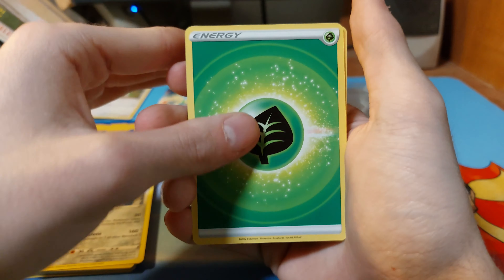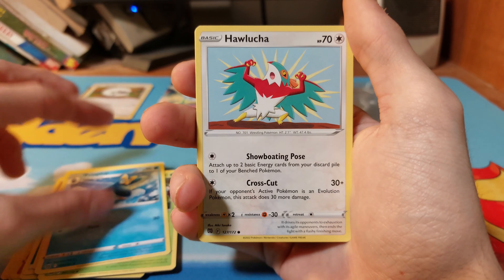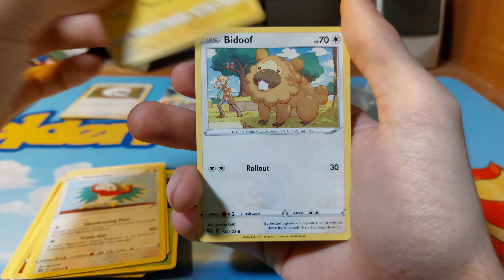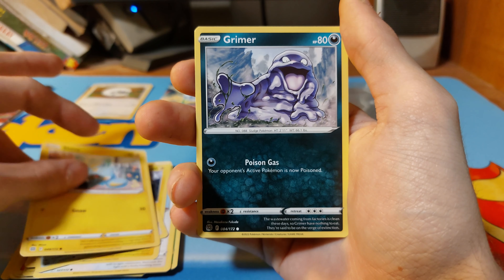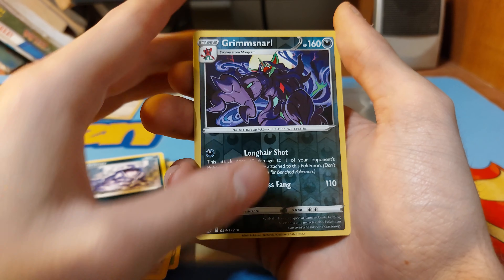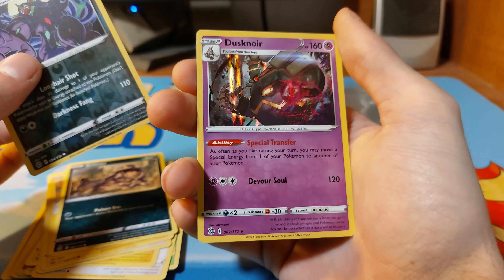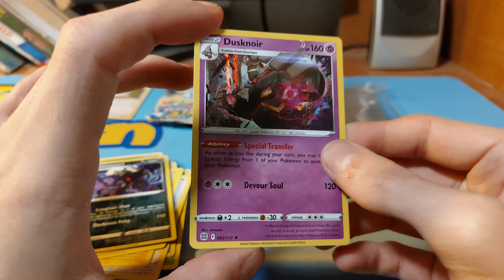Grass energy, Double Turbo energy, Grotle, Piplup, Hawlucha, Electabuzz, Beedrill, Shinx, Grimer. We have a reverse rare Grimmsnarl and a Ducklett non-holo. Okay, not bad — not the best, I think. Not the best holo of the set.